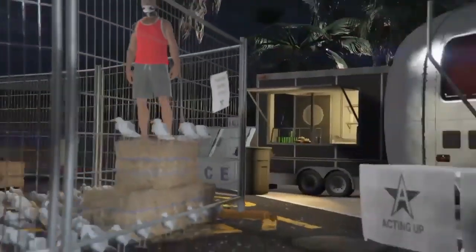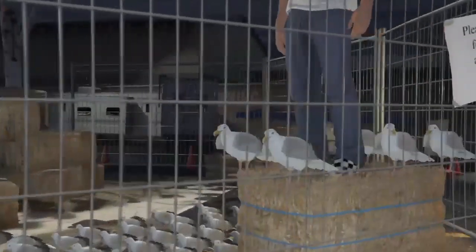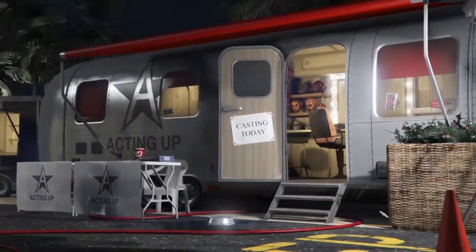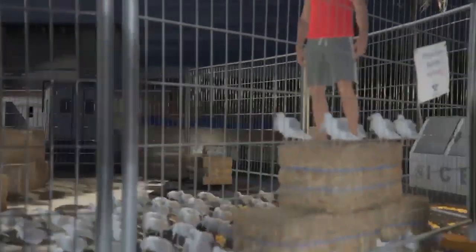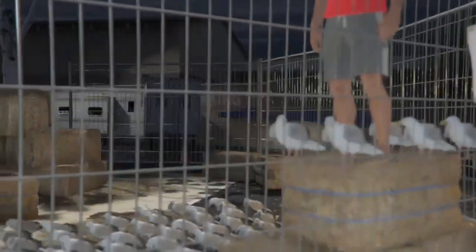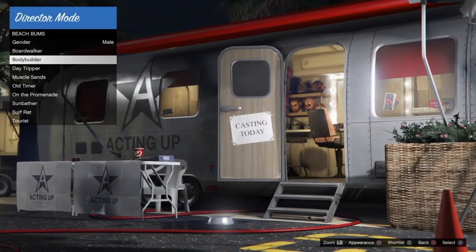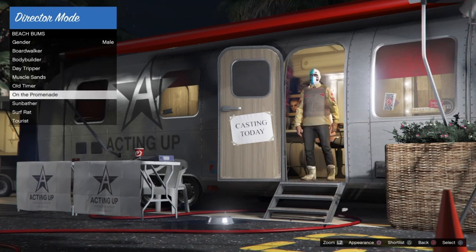To make sure he sticks on top of the haystack, keep holding down on the left analog stick for a few more seconds to make sure he never goes back to the trailer. After going back and forth a few more times to confirm, remove the bird from your shortlist actors, hurry up and back out, go to actors, go to beach bums, and start spamming square on all the categories.